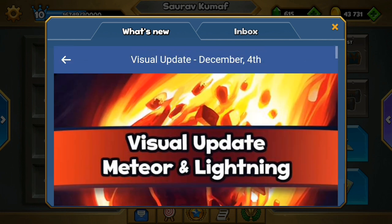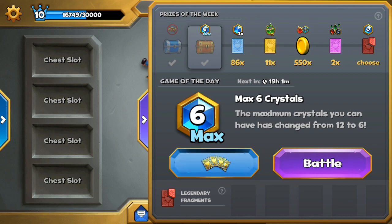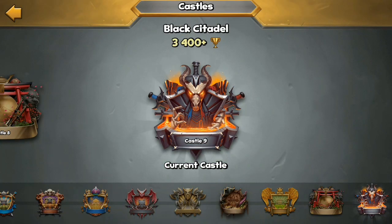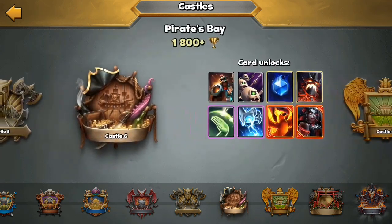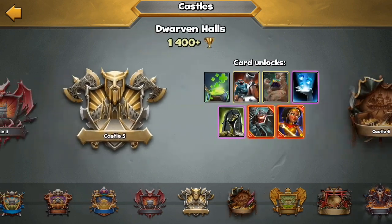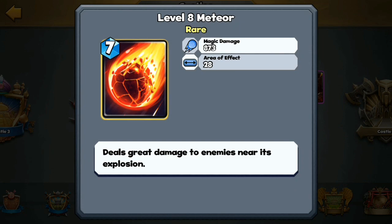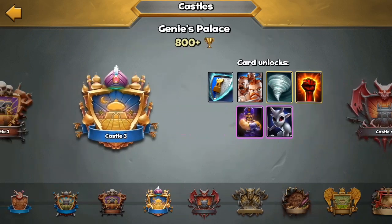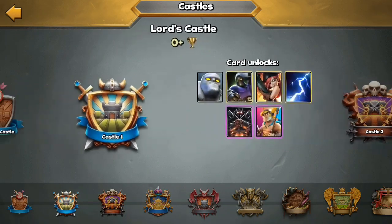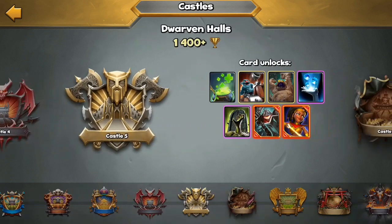Lightning and meteors — this art is designed and this art is better now. Let's see which castle has meteors. Magic damage effect — no changing art. And now let's go to Lightning — Lord's Castle zero, no changing art.